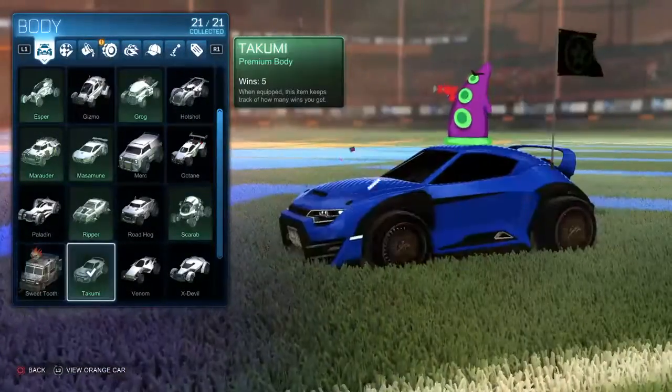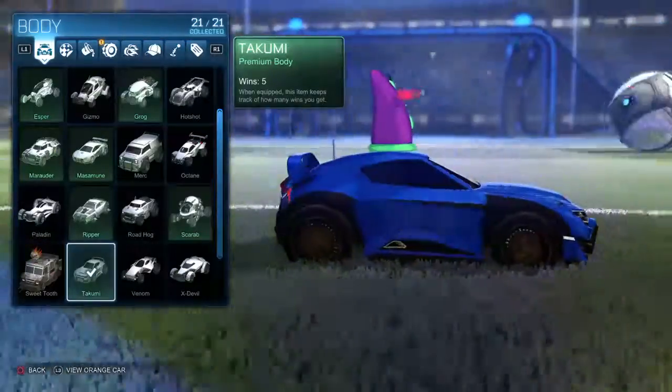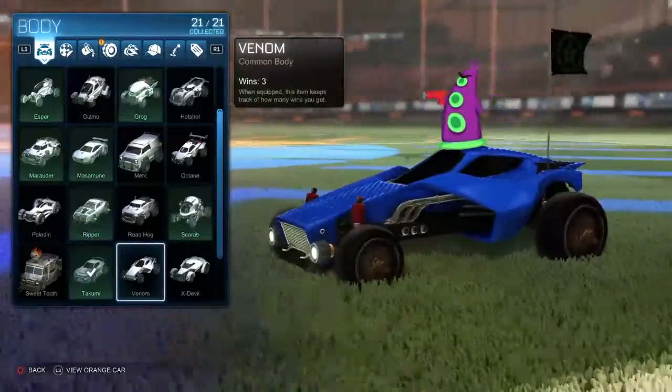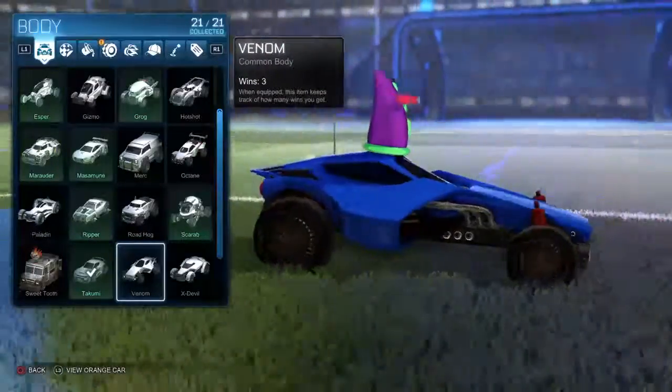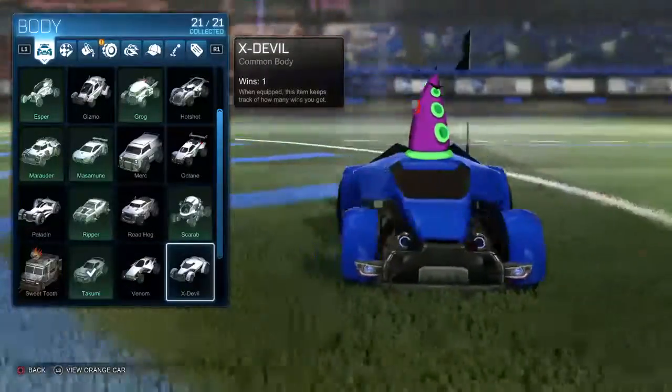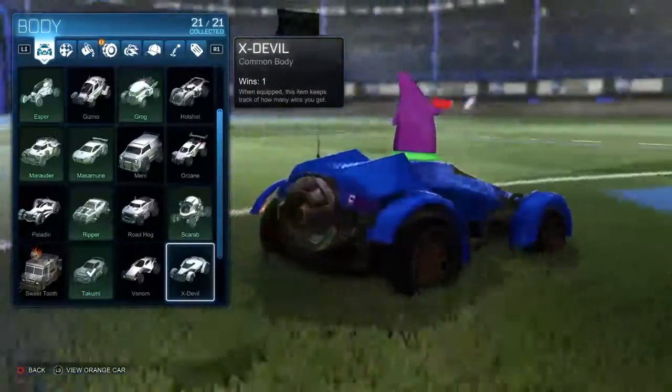This is actually Sweet Tooth's truck from the Twisted Metal games, which can be unlocked — you have to do certain things to get this. The Takumi looks a lot like an Evo or something sporty like a 350Z. The Venom looks like an off-road car or dirt racer. The X-Devil looks like something else Batman would drive.